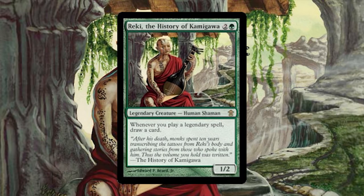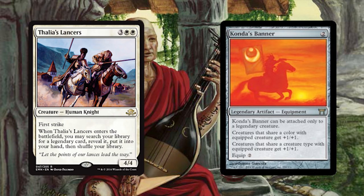This deck is legend-warrior-tribal, so we need some legendary support in addition to our warrior support. Enter Reiki the History of Kanagawa — a legend himself, Reiki fuels us constantly. We're also running Thalia's Lancers, because I don't say no to a legend tutor in this deck, not now, not ever.